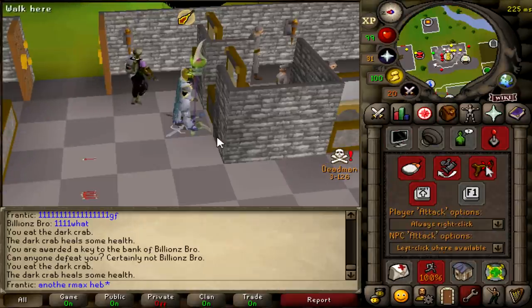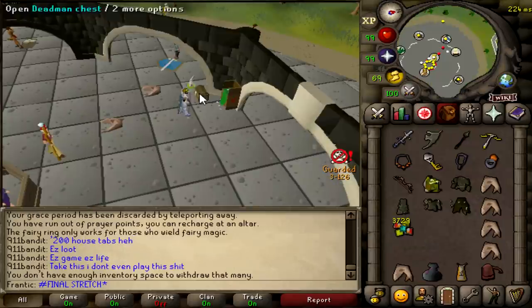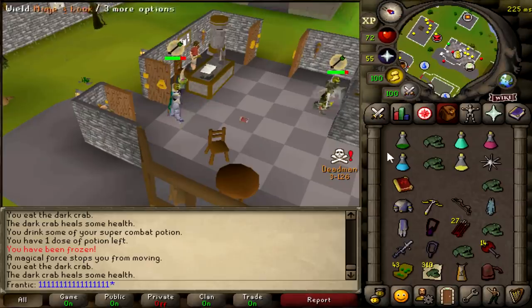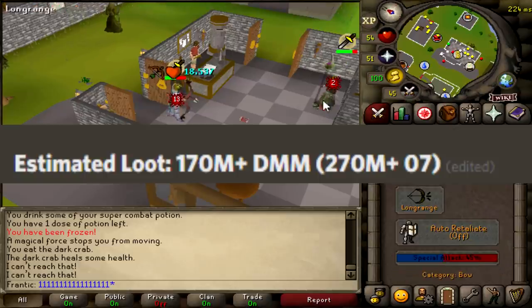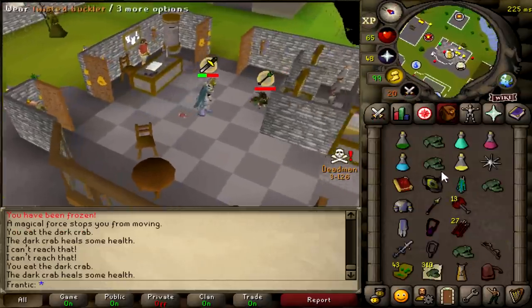After chancing that guy more times than I can count, the RNG finally came through and we managed to snatch ourselves another max kill. 108 mil in the looting bag and around 6 mil in the key, but this kill is actually valued at around 270 mil deadman mode. My second max kill on World 45 when I've barely been playing it, and that's over 500 mil in kills we've gotten so far.